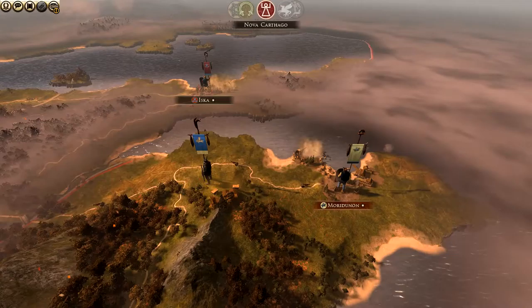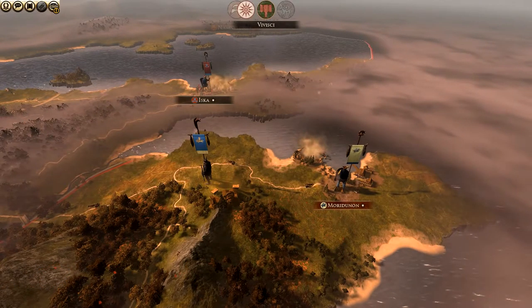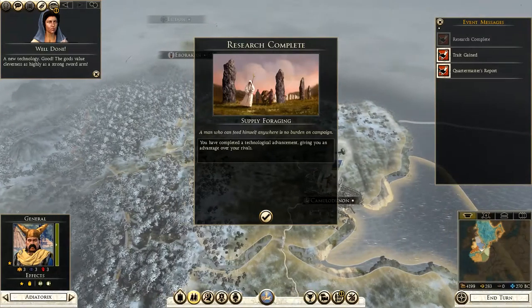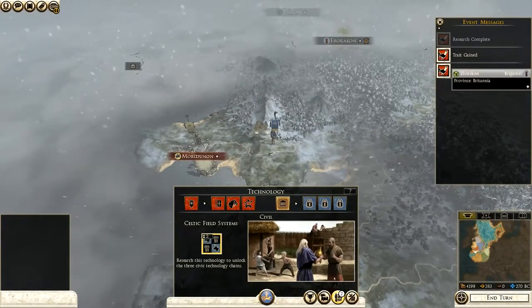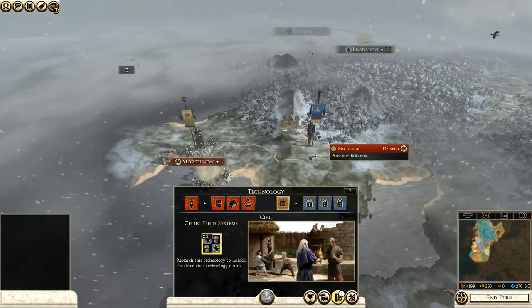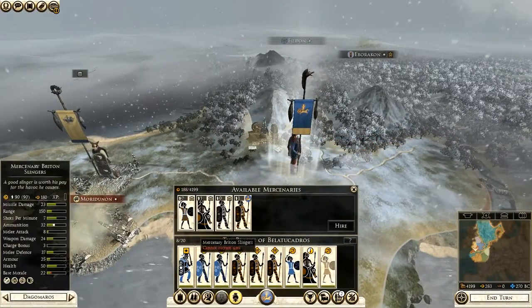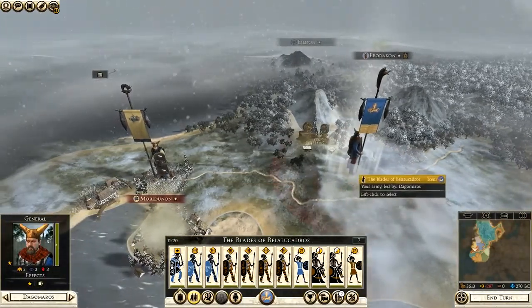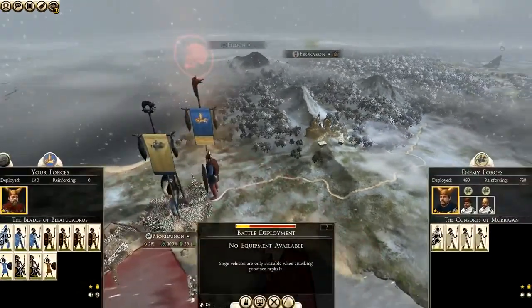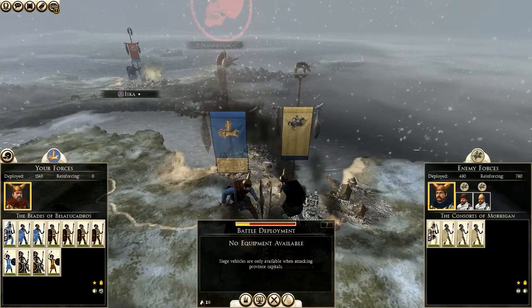Retreat, my warriors, retreat. A new technology — good, the gods value cleverness as highly as a strong sword arm. Okay, I live to serve the people of Britain. Let them cower before us.